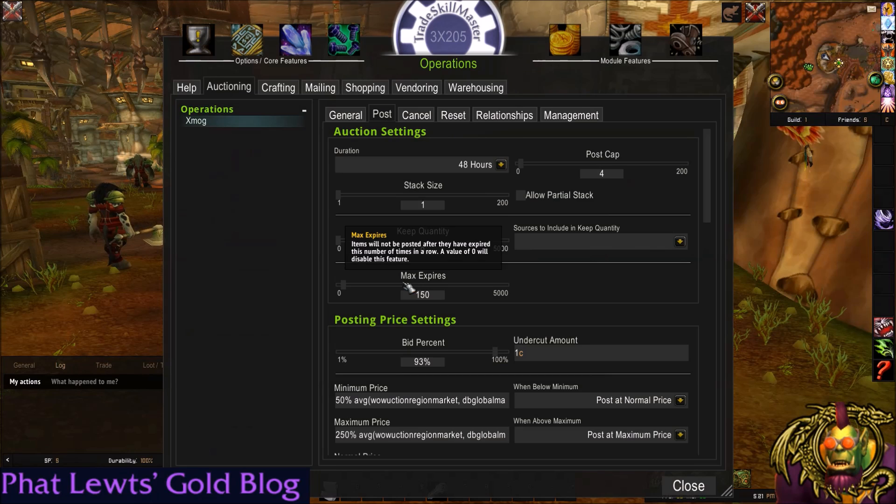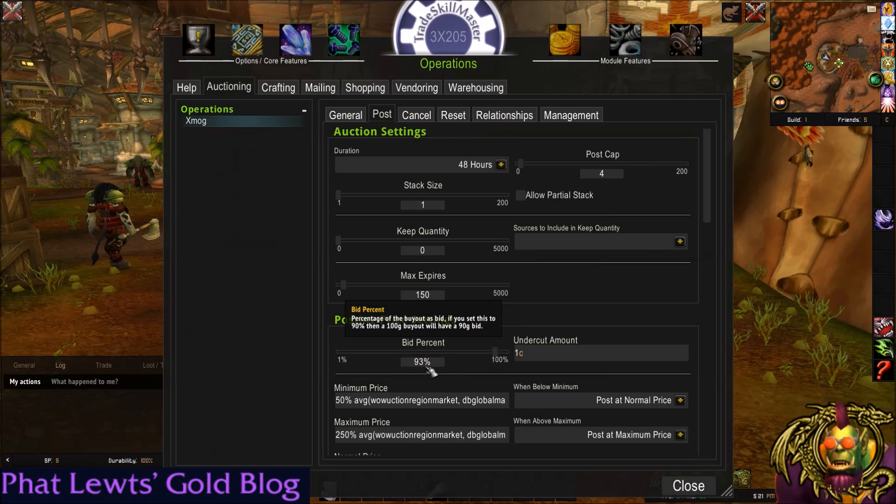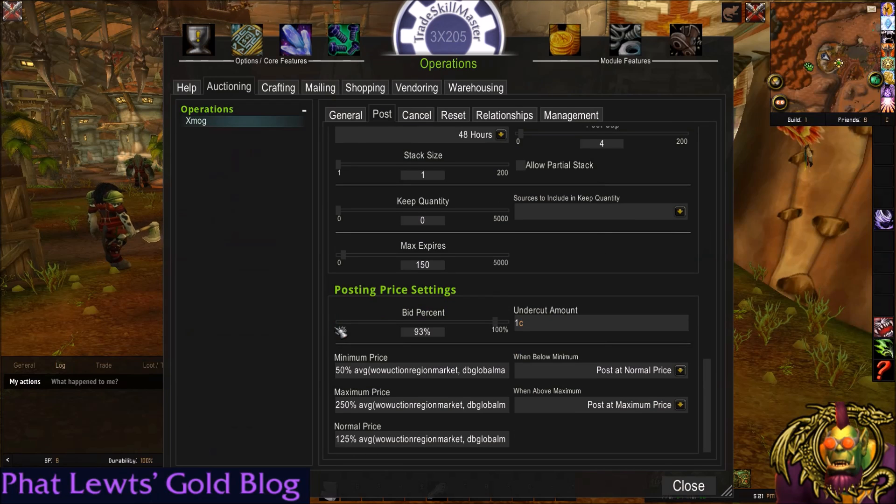You can set this to whatever you want — use your own judgment. Think about what you consider ridiculous. Maybe 30 postings over two days — basically two months' worth of postings — is as much as you're willing to do. My bid percent is somewhat irrelevant, but you want to try to undercut the bid of your competitor, so adjust that for your server. Undercut amount is one copper, because there's no reason not to use one copper.